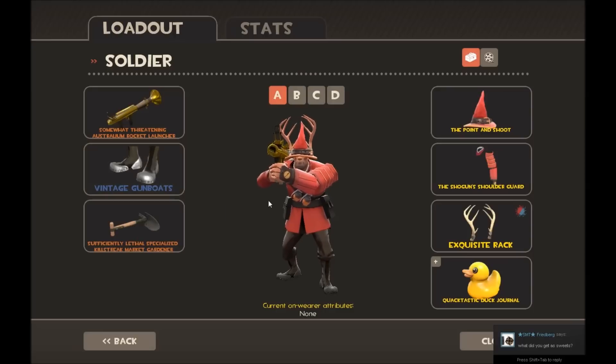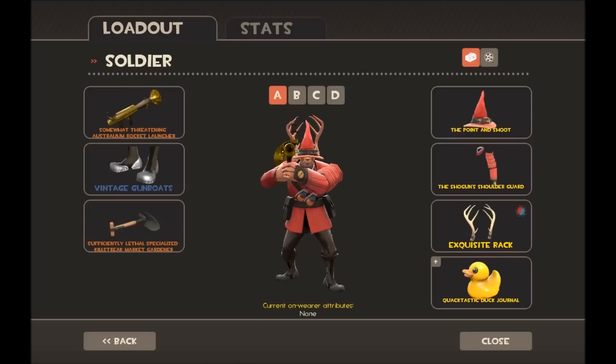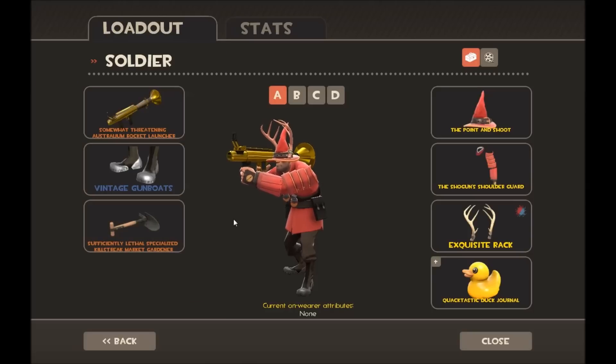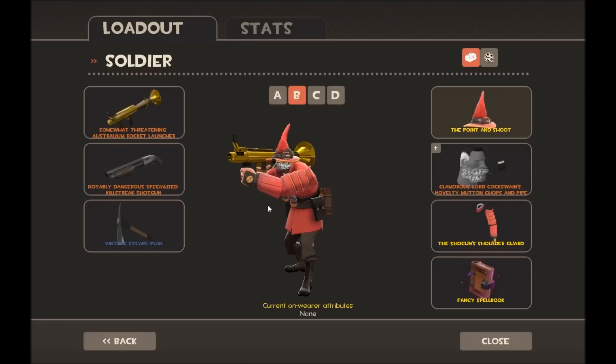I use the Vintage Gumboats so I can jump around more and take less damage, and then the Market Gardener just because it's really satisfying when you jump all the way across the map and hit somebody with it — it's basically an insta-kill.